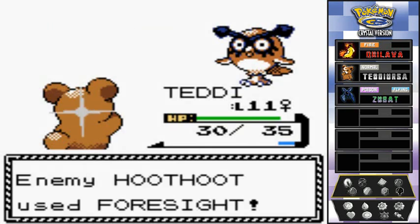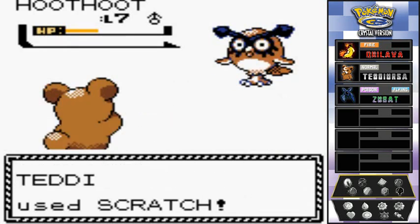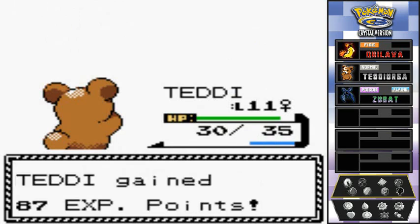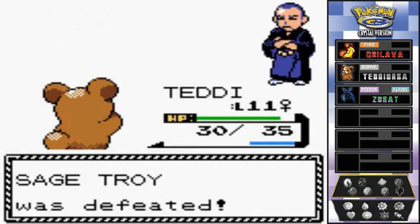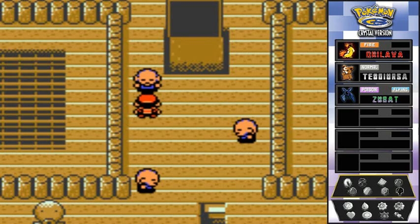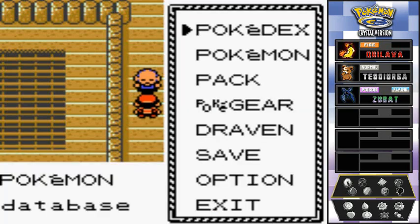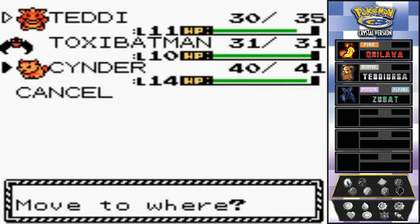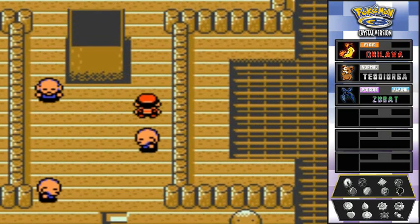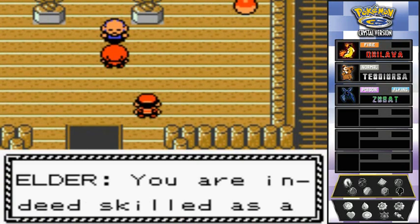Sage Troy uses Foresight then sends out the Hoothoot to fight Teddy. Teddy defeats it pretty easily! 'Your trust is real.' He says it's not far to the elder. Let's switch to Cinder to handle what comes next.